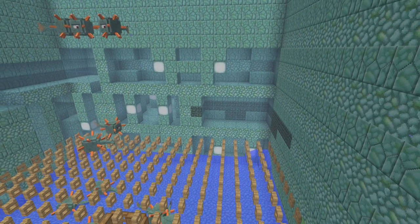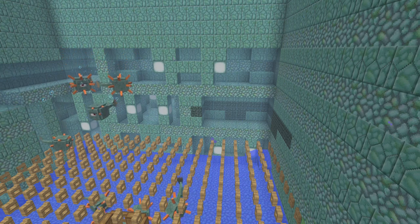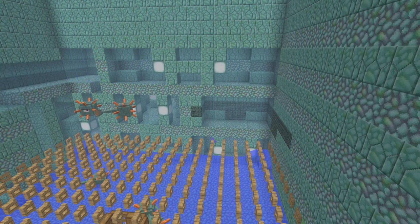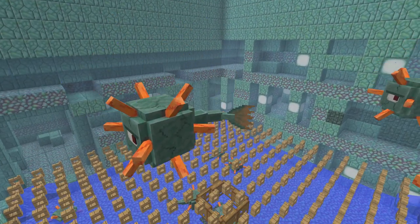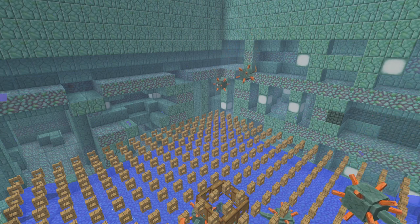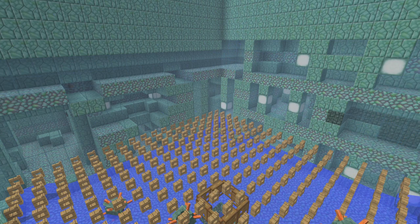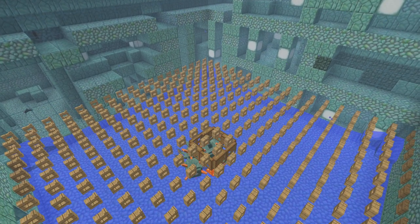If you want a more efficient and bigger guardian farm, you can take a look in the video description. There's a link to my guardian farm where I remove all the water, which produces around 16,000 items per hour. But in my opinion, this simpler version is all you need to provide your server with all the sea lanterns and prismarine you will ever need. So let's hop straight into the tutorial.